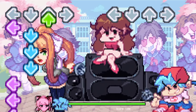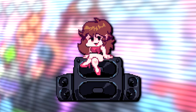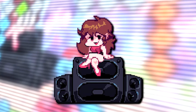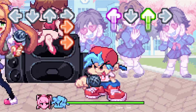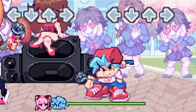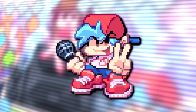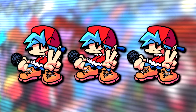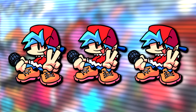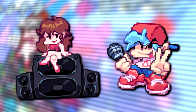Moving on to some Week 6 stuff, there are two unused graphics. First is an unused frame from the Girlfriend's idol animation. Then, although not found in the game itself, the creator of the pixel art for this week shared their files, and among them are graphics for an animation of the Boyfriend giving his signature peace sign. There are also normally unused graphics of the Boyfriend doing the peace sign in his winter getup too. It's currently unclear why either of these Week 6 graphics were cut from the game.